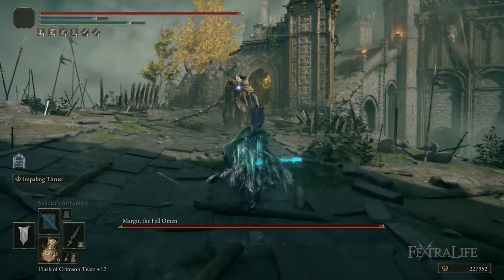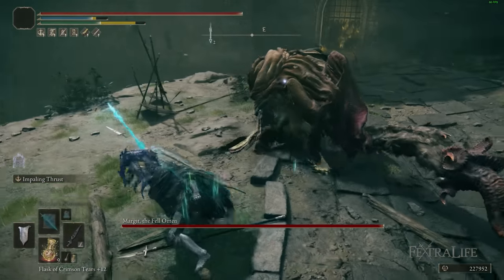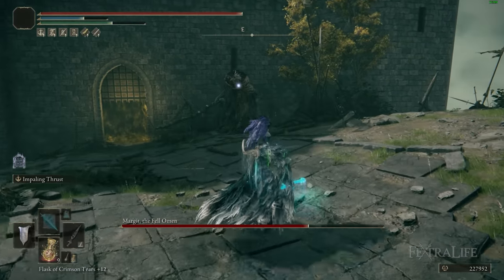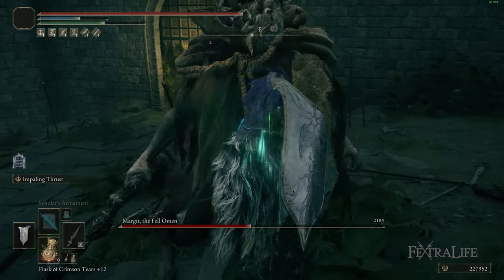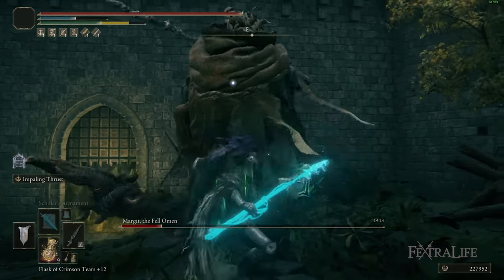Now the reason I have a second Ash of War — Impaling Thrust — is because it's very situational with this build. Repeating Thrust is very good for regular enemies and hard-to-kill enemies in the landscape, but depending on the boss it can be rather hard to use in a boss fight. It doesn't have a lot of stance damage, so you don't stance break bosses very easily, even though you deal very good damage with it.